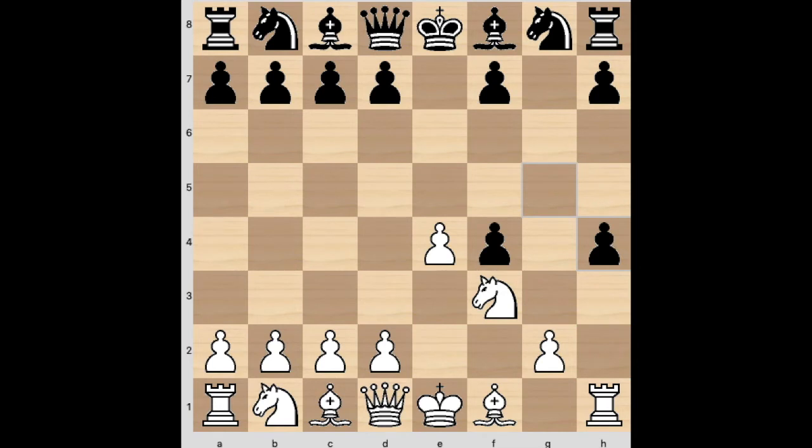And now my opponent did gxh4 — a very strange move. I haven't seen this move before. I was thinking I want to punish this move. This pawn structure is very interesting, by the way — some of the pawn structures that come out of the King's Gambit are very interesting, like this one.